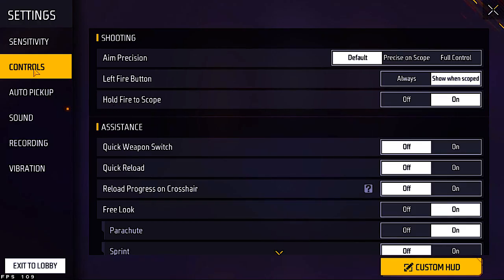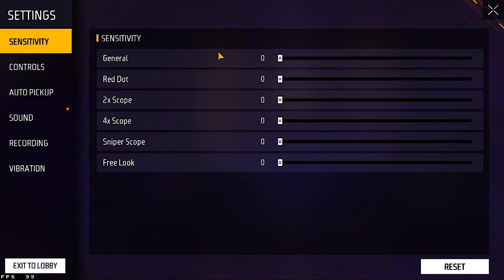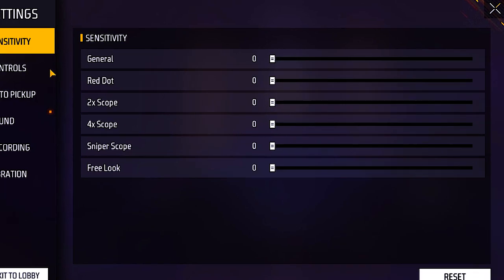All right guys, first of all I want to give you sensitivity. If you look at it, I have all zero — Red Dart 2x, 4x — all my zero. And behind it, recall, I have to try it.